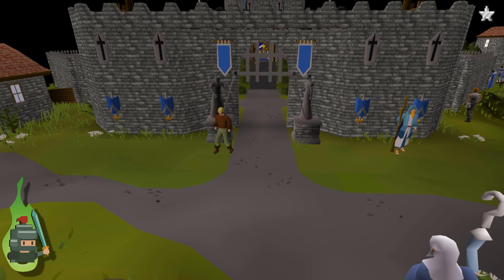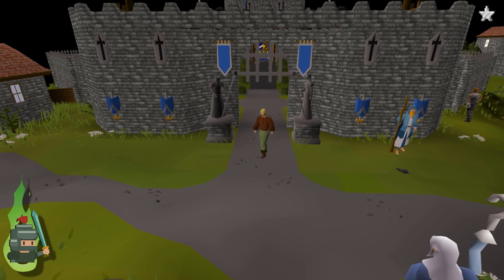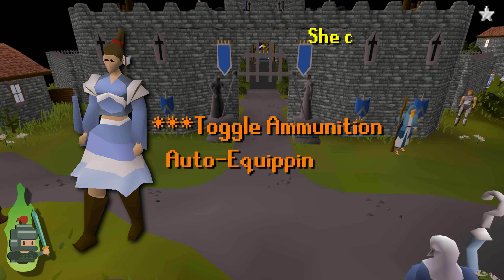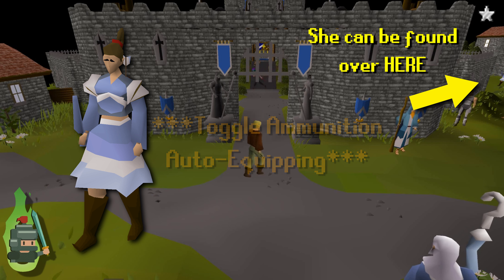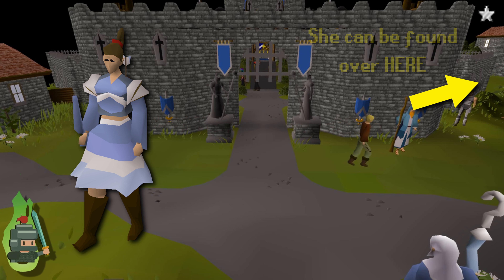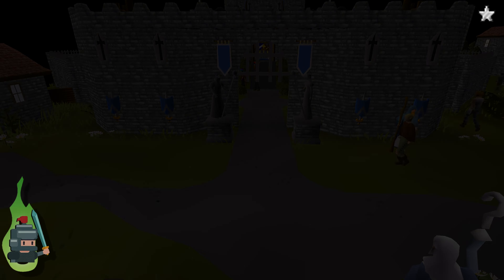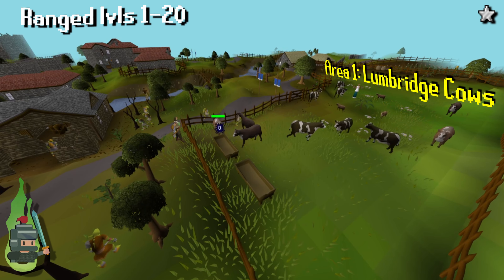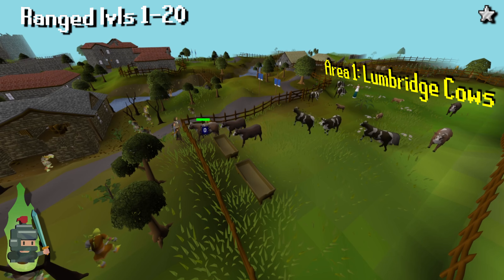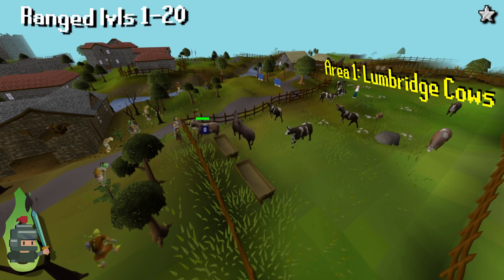One last quick tip: while you're at the ranged shooter, make sure you select the option to auto-equip arrows in the quiver. This means if you pick up arrows you've dropped, they'll automatically be put back in your quiver and saves a little bit of time. As with all my videos, I've split things down into several obvious stages to hopefully make them easier to follow.